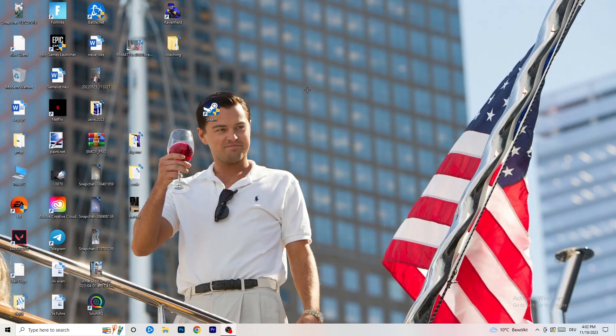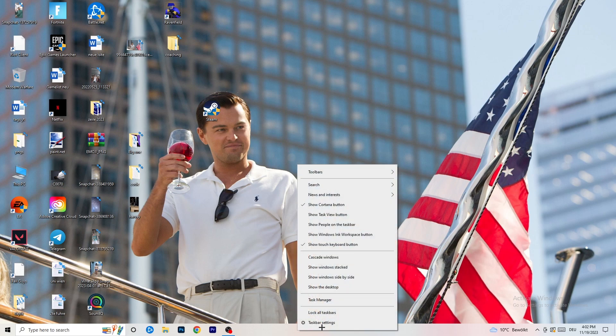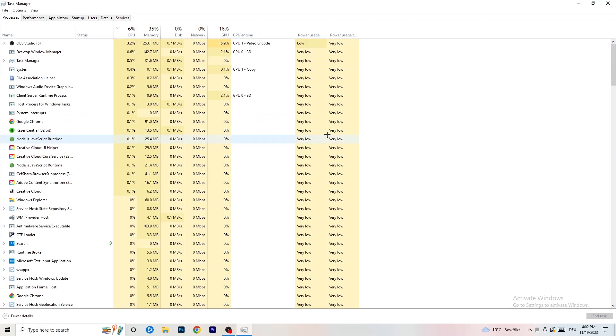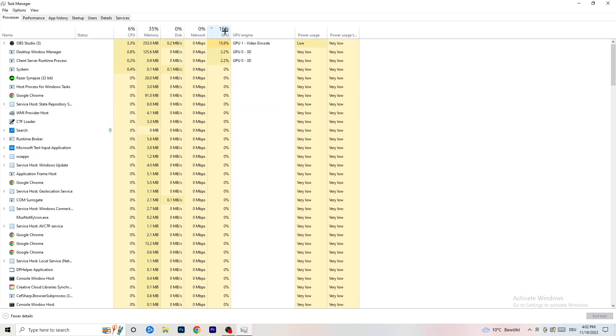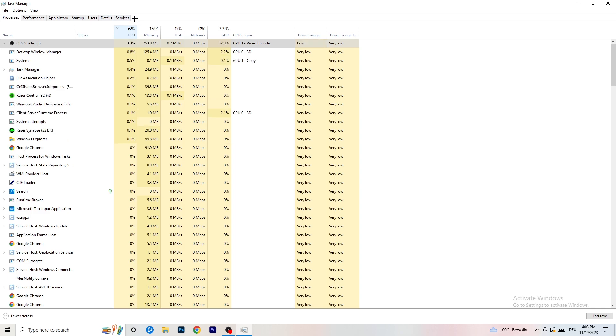Next, navigate to your taskbar, right-click it and open Task Manager. Go to the Processes tab — you can see CPU and GPU usage there. Click on GPU first and end every task running in the background that is taking too much GPU usage and that you don't need. Obviously don't end your game if it's running. Then do the same thing for CPU — right-click and click End Task.